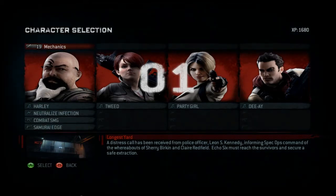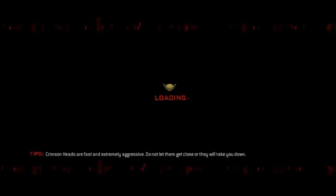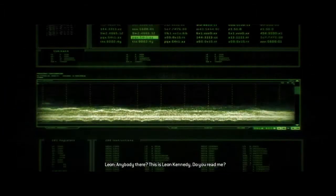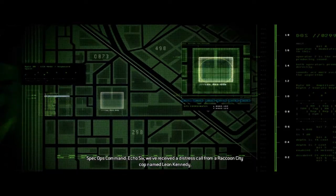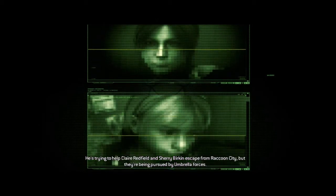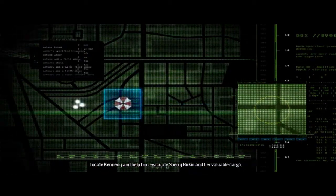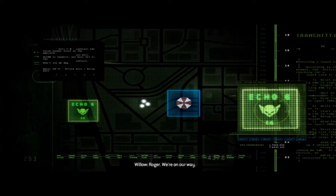A distress call has been received from police officer Leon S. Kennedy. Echo Six, we've received a distress call from a Raccoon City cop named Leon Kennedy. He's trying to help Claire Redfield and Sherry Birkin escape from Raccoon City, but they're being pursued by Umbrella forces. Locate Kennedy and help him evacuate Sherry Birkin - valuable cargo. Roger, we're on our way.